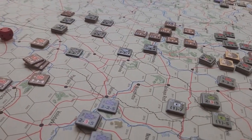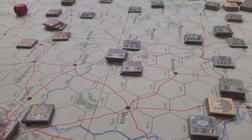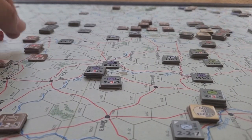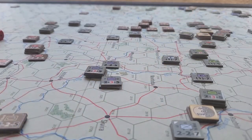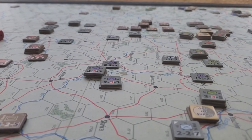Everyone else has gone into disengage mode and pulled back. There's a rule in this scenario that lets you pull back and double your movement rate, though you can't attack. The Soviets managed to pull some units back, but others were left behind — some units are out of supply and will be halved, which helps even things out if I make attacks here. We'll get some concentric bonuses as well.